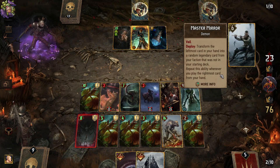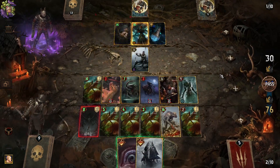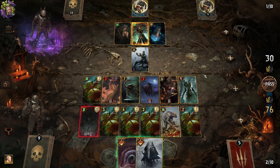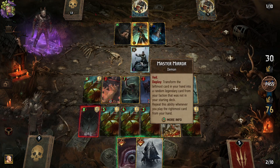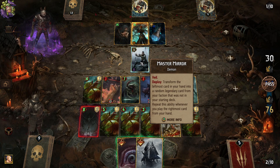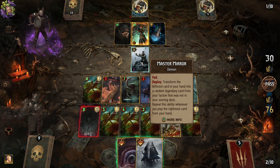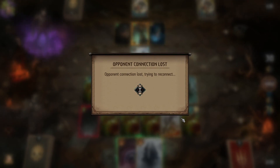Dr. Shoe is saying I'm gonna win. It's always early but it's not looking bad. Who's this guy? Master Mirror: transferring the leftmost card in your hand to a random legendary card from your faction that was not in your starting deck, repeat this ability whenever you play the rightmost card from your hand. When your own Nilfgaard cards play against you — he's definitely using my cards, but it's the top of the deck so he isn't actually gonna play it.